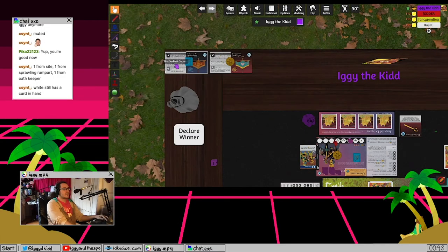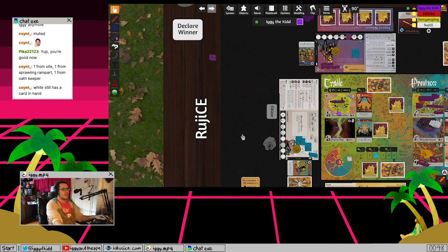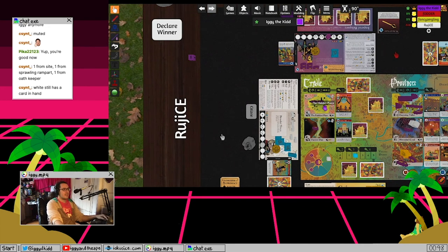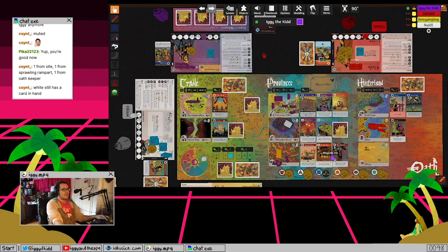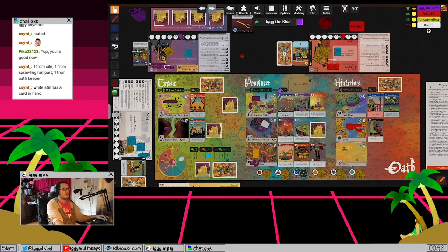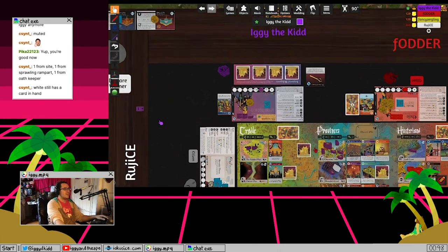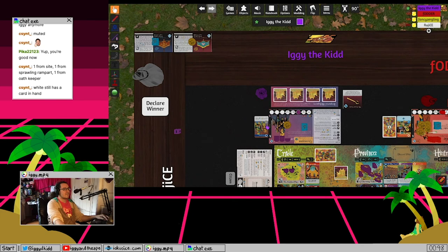Taking a banner from another player: you can only steal it if they're at a site that has at least one Denison card whose suit does not match any of their face-up advisors. To protect your banner, stay at a site where all Denison cards match your advisors. There will always be at least one card on any site.